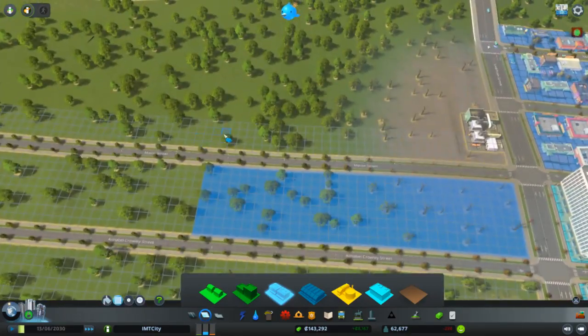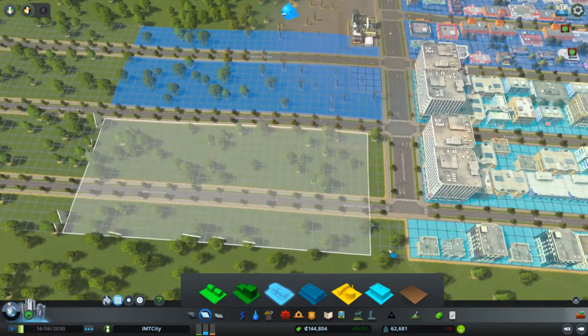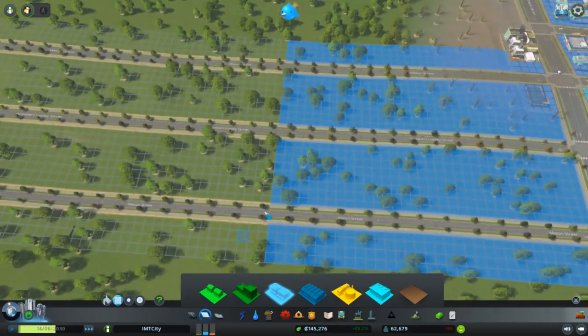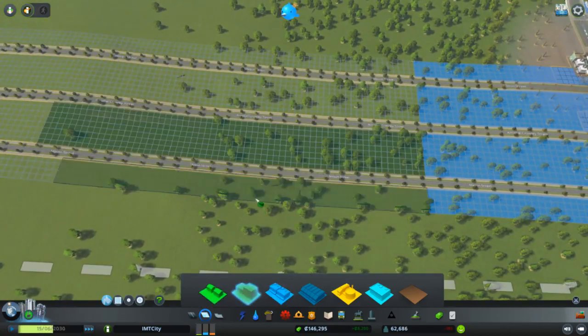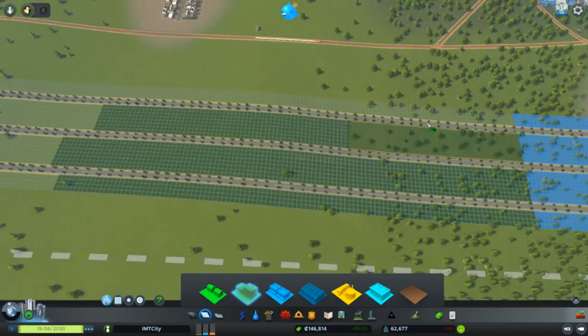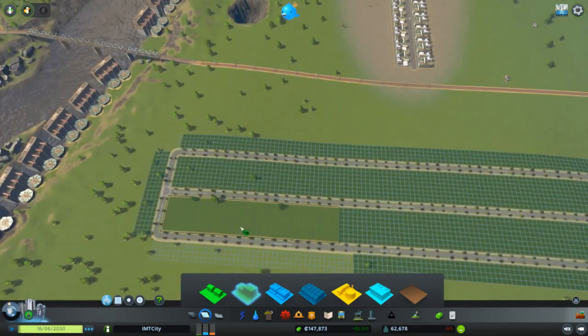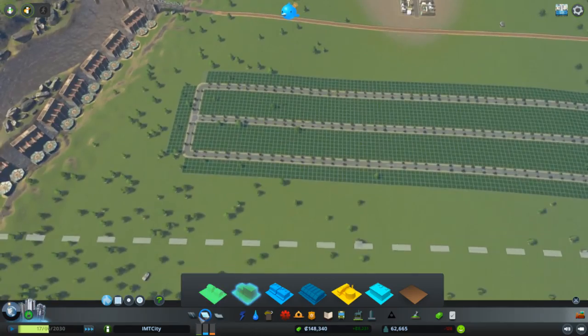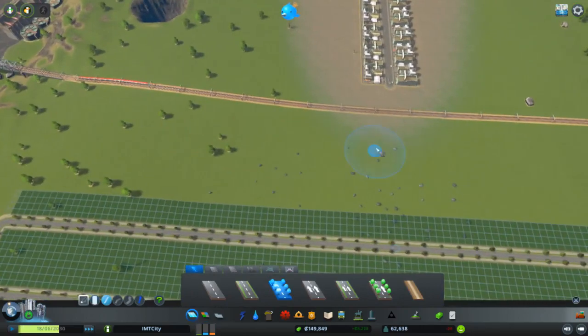Yes, like this — now I'm happy. And for the residential, I'm just going to put this large one in because I don't mind it. Maybe also a bit of industry would be nice. Maybe a connection out of here will not be a bad thing.